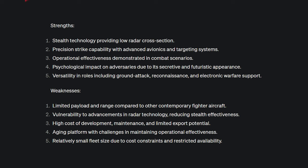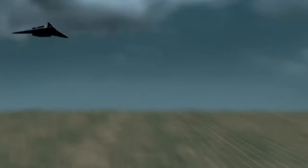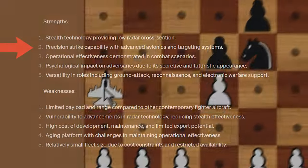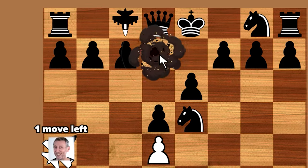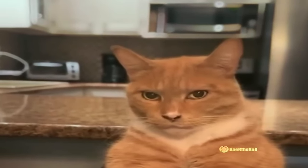Let's define its abilities. Stealth technology — sounds like we can add stealth to the Nighthawk's mechanics. Precision strike capability. Apparently it'll be similar to the previous F-16 piece. Psychological impact on adversaries — how to add that to the figure's mechanics.